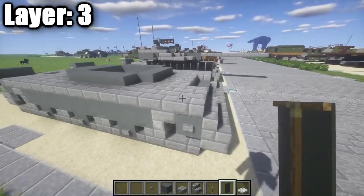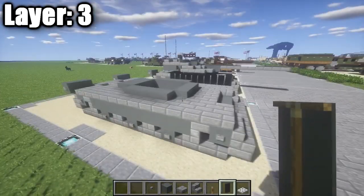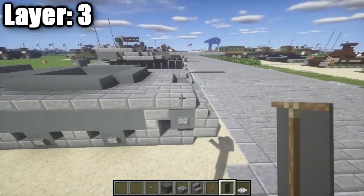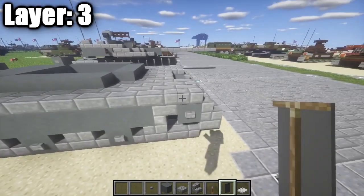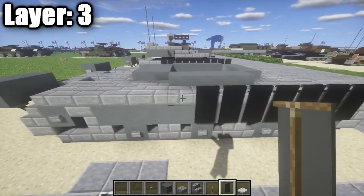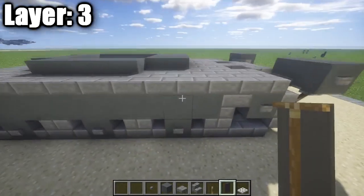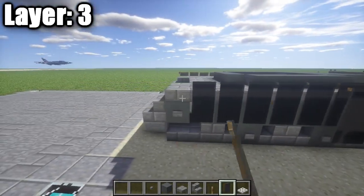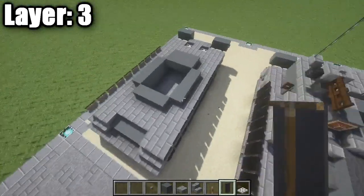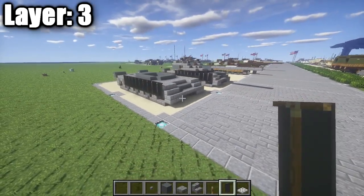One optional final step: take some gray banners and place them along the sides on the stone brick half slabs — one through ten back. Do the same on the other side. I'd recommend it — I think it makes the vehicle look a little bit better, but it's completely up to you. That's pretty much it for Layer 3.